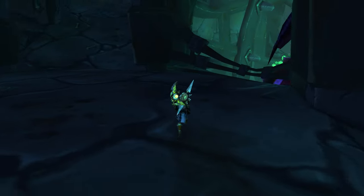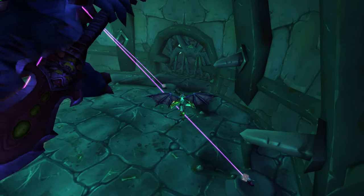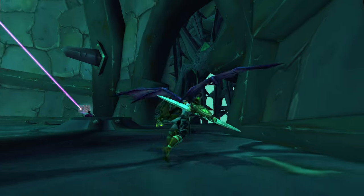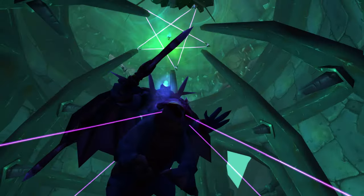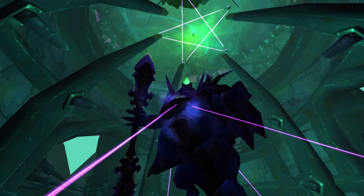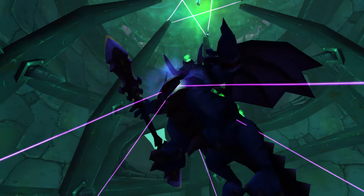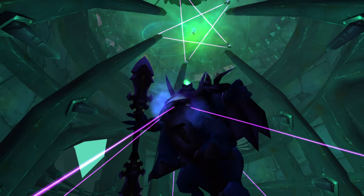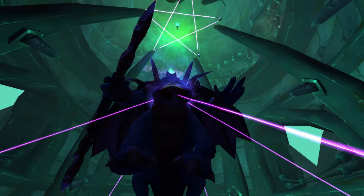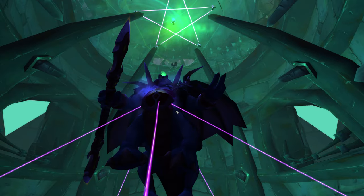Now let's make our way down into Magtheridon's Lair here. As you can see, he's just floating in midair. What's really neat is he actually knows we're here — if you move, he actually follows you. His head actually moves with us, which is kind of strange. You're never supposed to be down here unless you're in the raid, so the fact that they kept his model tracking you is just kind of creepy.